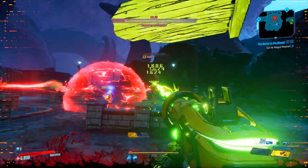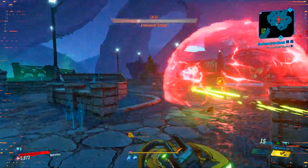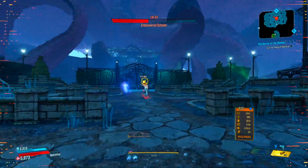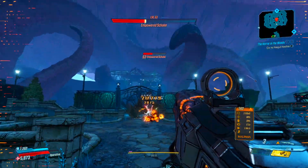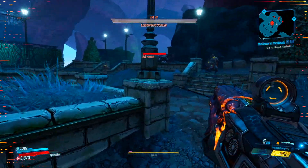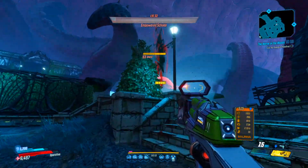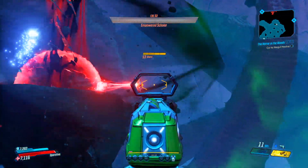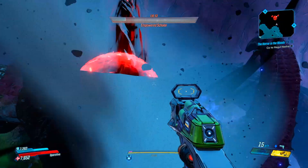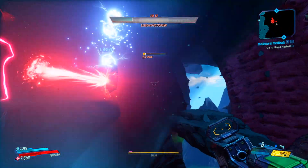Don't let him power up or revive any of the enemies you have previously killed, because if he does, it will make life a hell of a lot harder. I would also recommend not focusing on any of the enemies — the boss is your main focus. If you focus on the enemies he'll just keep powering them up, making things much harder. Deal as much damage as you can to the boss, because once he enters a new stage he will kill all enemies on stage, allowing you to freely walk into the next phase.